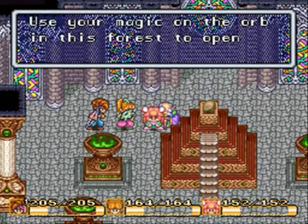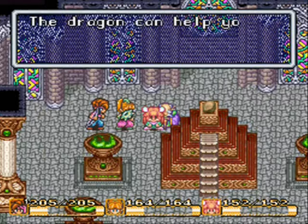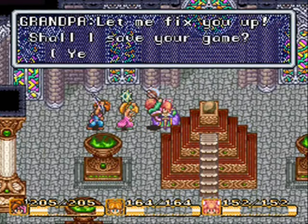The girl gets the Analyzer magic as part of Sylphid. It helps you learn, with those orbs, what spell you need to use on them. It also tells you the weakness of enemies and their HP, things like that.